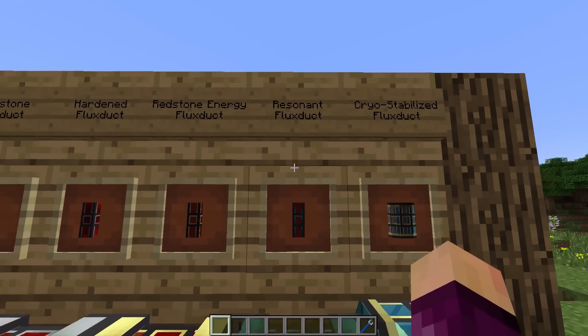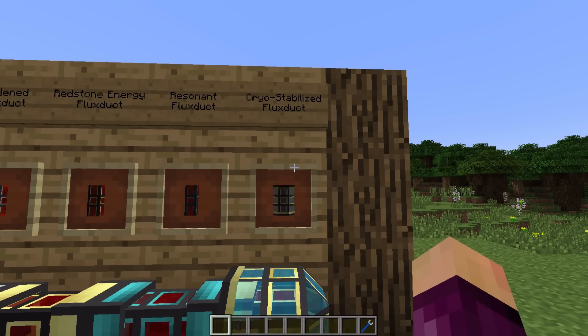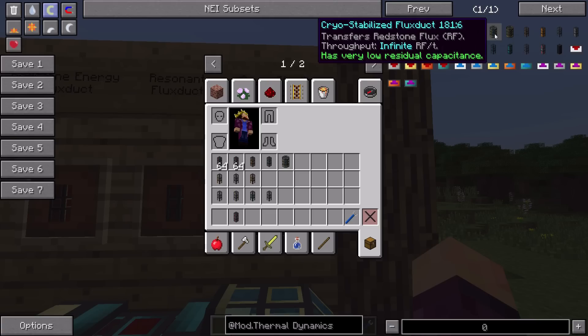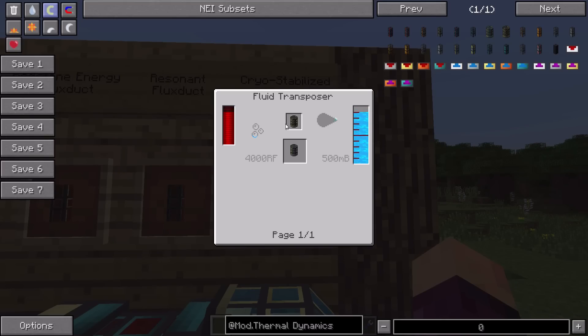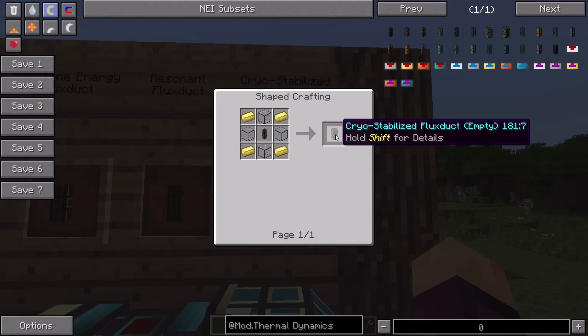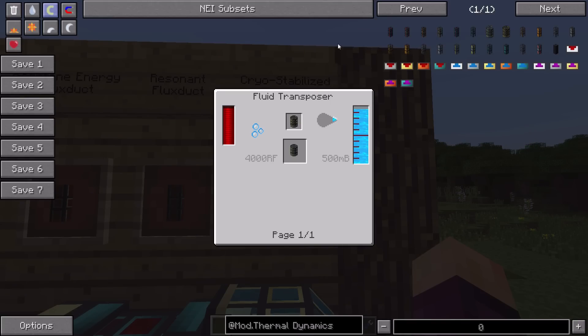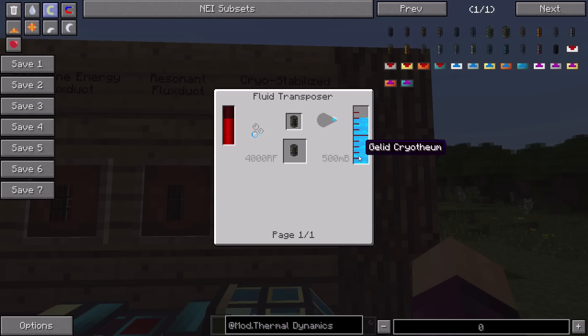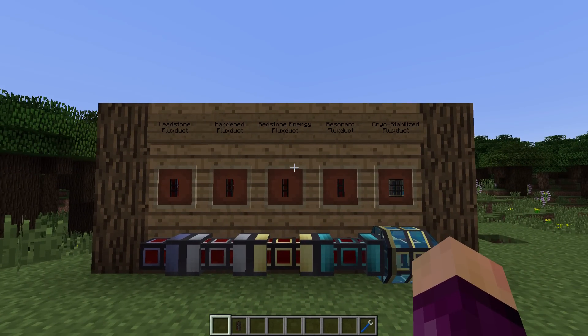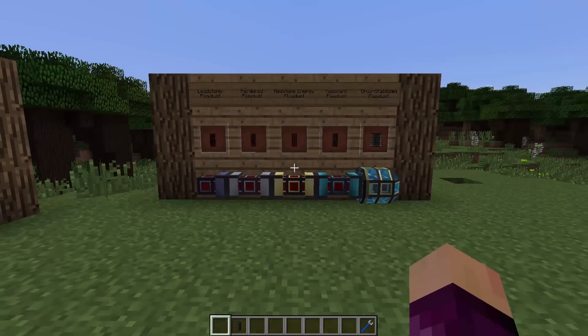And then here we have the cryostabilized flux duct, which looks absolutely fantastic. This thing can transfer infinite amounts of Redstone Flux - it has no limit to the amount it can carry. It's pretty hard to make: it requires an empty cryostabilized flux duct infused with jelly cryotheum. The empty duct is made using a redstone energy flux duct with four hardened glass and four electrums. You need 500 millibuckets of jelly cryotheum and 4,000 Redstone Flux for each duct, so they are pretty expensive but can transfer infinite RF.